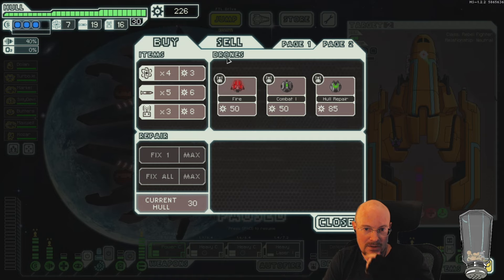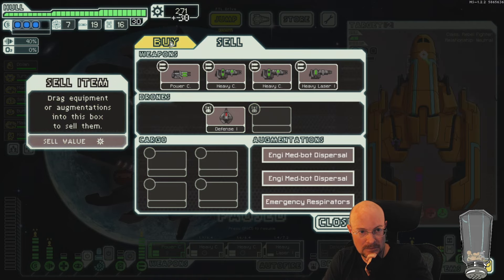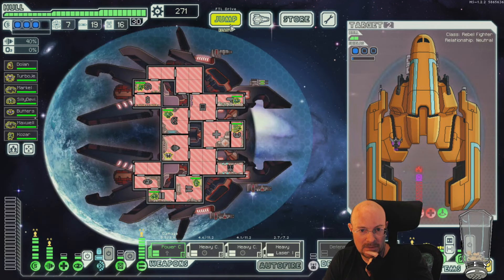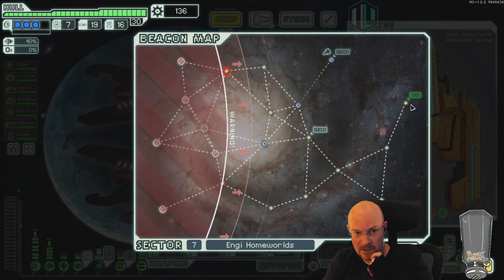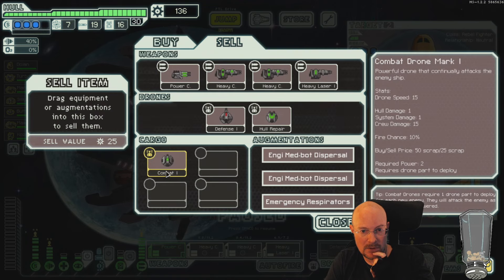All right, I'm gonna buy a whole repair and a combat I think. Beam drone would be better than combat for getting shields down on the boss. I need one fuel but I got a store coming up, so I don't need to buy the fuel. But Rand, you could buy a fire beam drone — that would be so good.